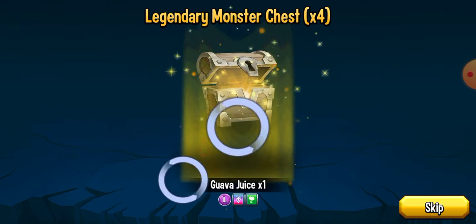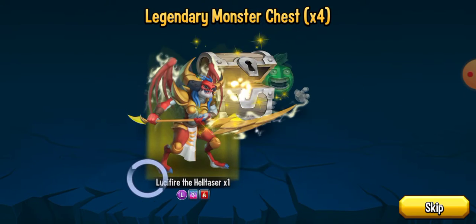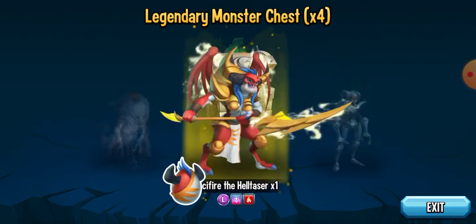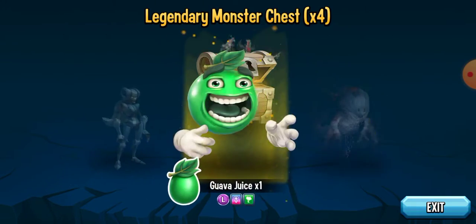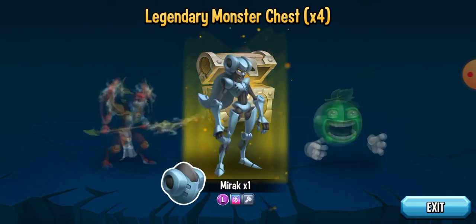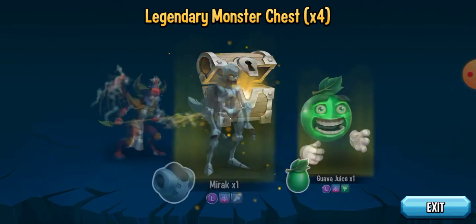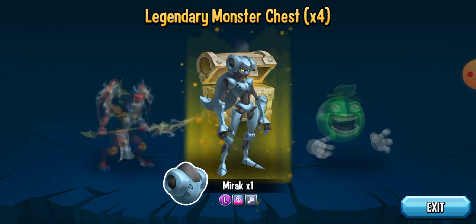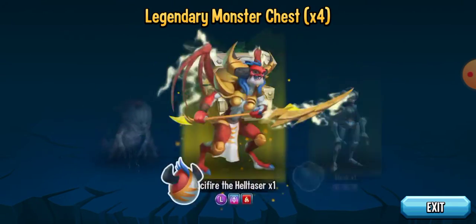Lost the Ghost - I had Lost the Ghost but I didn't have Lucifer the Helltaser. That's the best Lucifer. Here we go, that's pretty sick - Lucifer the Helltaser. Guava Juice - I don't have Guava Juice hatched, I think I have like 80 cells. Mirac's rank 3 or 4 just now so it goes towards that. I'm just going to extract the cells from that Lucifer the Helltaser.